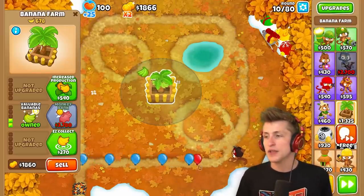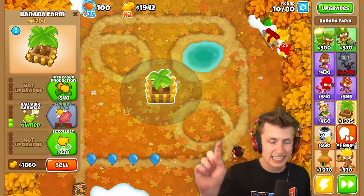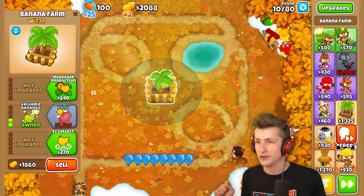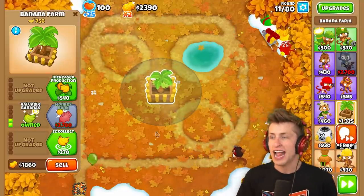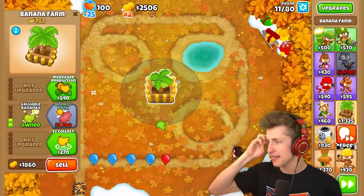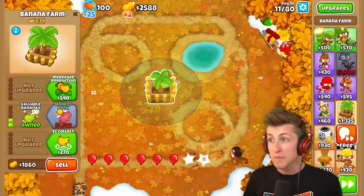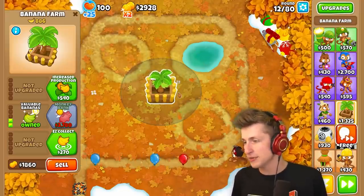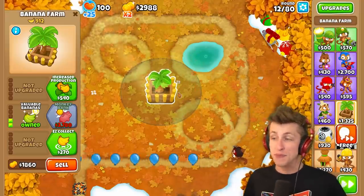What I'm most excited about is finally hitting the collect button on the bank and getting the $100 million out of it. Just seeing $100 million added to my money — what am I going to do with $100 million? I have no idea. Buy a million Sun God Temples. I can do whatever I want, I have $100 million.